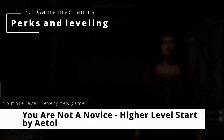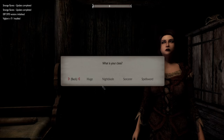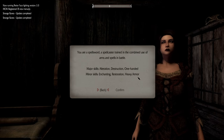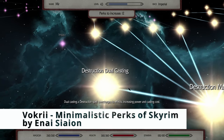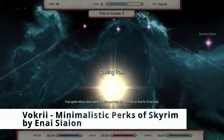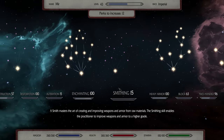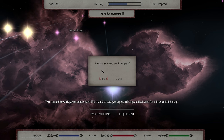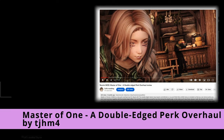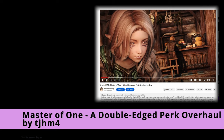You are not a novice. Higher Level Start saved my Skyrim experience because I could not stand starting at level 1 every time. Then you have Valkyrie Minimalistic Perks of Skyrim — you should try it out. Basically it's like the vanilla perks, but it adds some new fun things, like a resurrection thing in the restoration tree and a lot of cool stuff. And then you could use Master of One, a double-edged perk overhaul that punishes your choices.